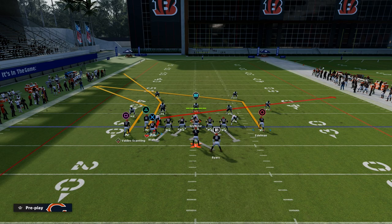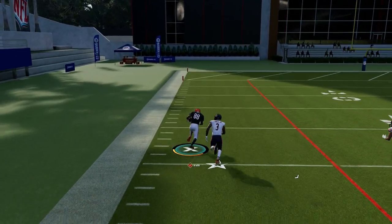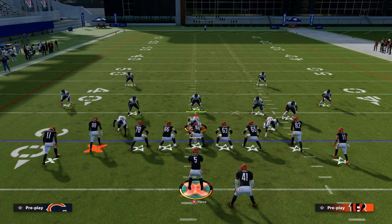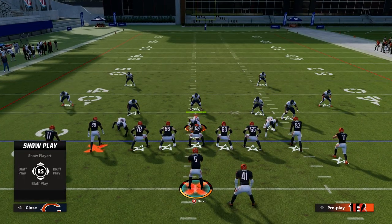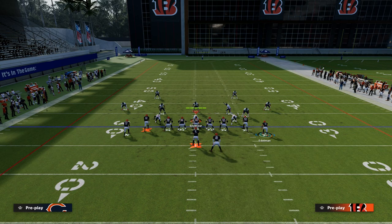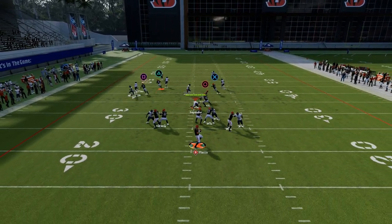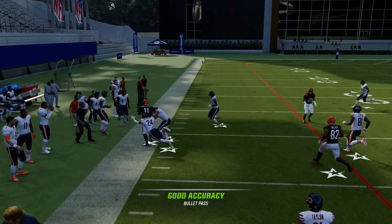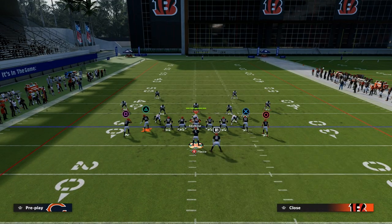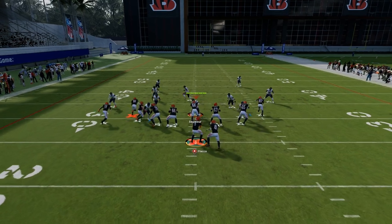We've created a slant post over the middle of the field, and we've also created this double corner concept, which is super effective at attacking both man coverage and zone coverage. The double corner concept is borderline one of the most effective concepts to come out of the Madden 23 competitive season because it literally attacks everything. The deep defenders are not going to be able to completely stop that deep corner route, and the underneath slot apprentice corner route — if you free form it outside — is very effective at attacking both man and zone.